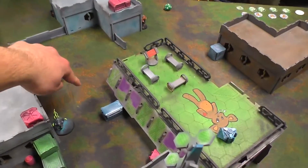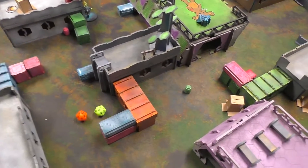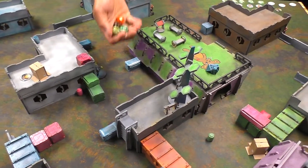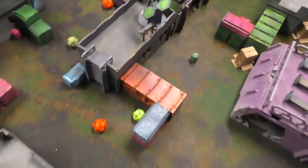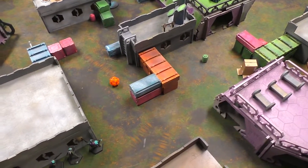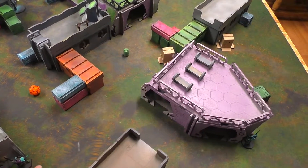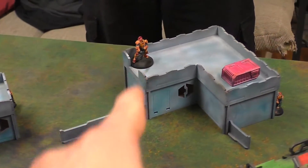Brian moves the Q-Drone again, generating another ARO from the Ectros. The Ectros is firing — BS 13 versus 14, plus three minus three, so effectively 11s needed. For being successful, cancelling out — two damage, armor 15, armor three, cover six. Brian fails his guts check and tucks into total cover.